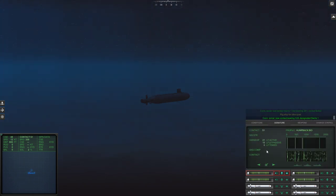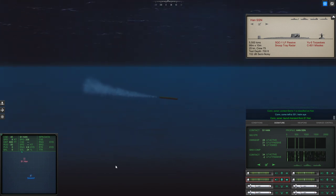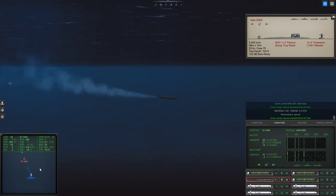Looks like it's an underwater contact. It's a Han. Con sonar, Sierra 1 is classified as submerged. Come left... Con sonar, off in the middle of Sierra 1. Shoot to con sonar. Lost transient from Sierra 1.